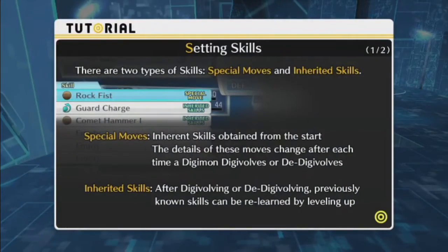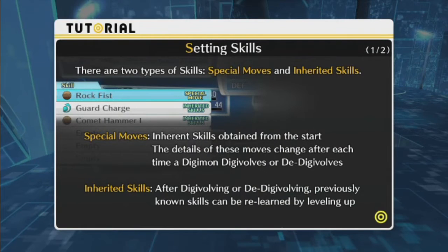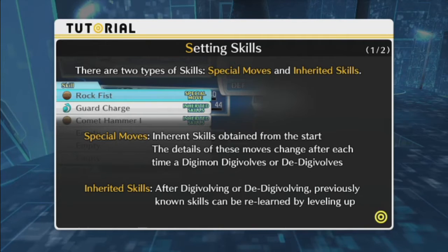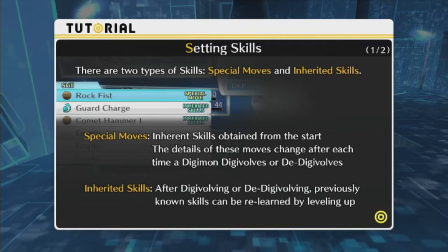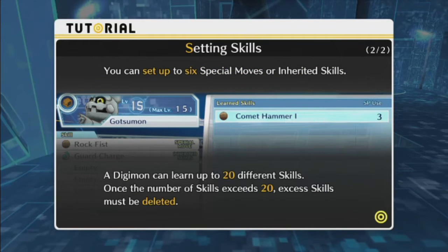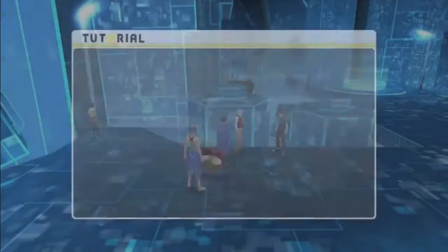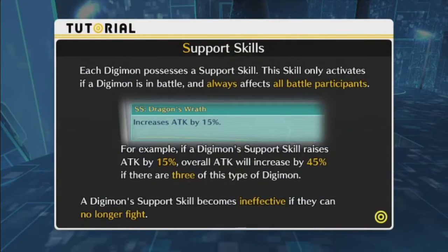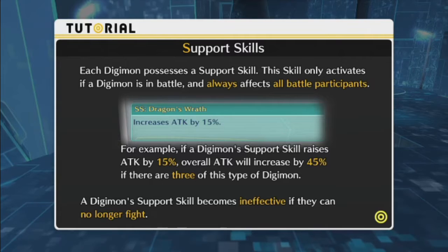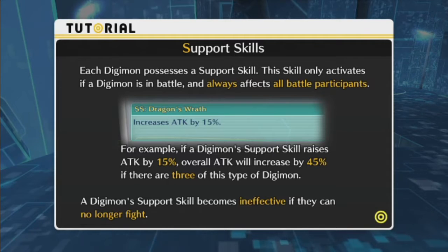Skill settings: There are two types of skills — special moves and inherited skills. Inherited skills are obtained from the start, like our Super Shocker on Tentamon. The details of these moves change after each time a Digimon digivolves or de-digivolves. So for example, if we digivolve to Modemon, we learn Bubble. After digivolving or de-digivolving, previously known skills can be relearned by leveling up. You can set up to six special moves or inherited skills, and a Digimon can learn up to 20 different skills total. Once the number exceeds 20, excess skills must be deleted.